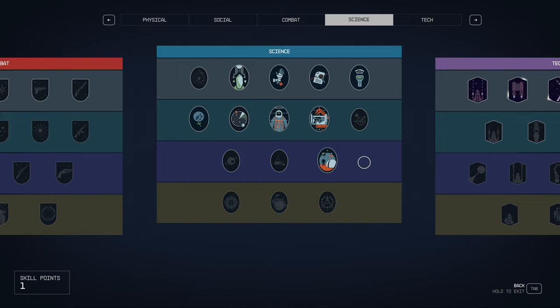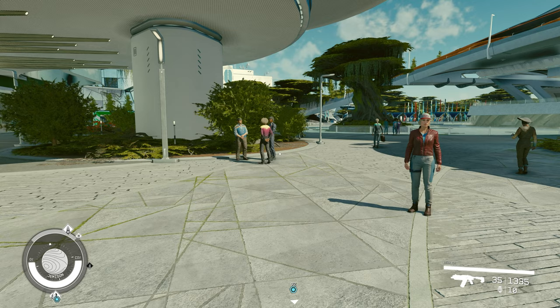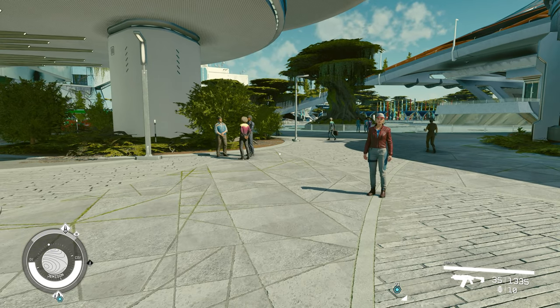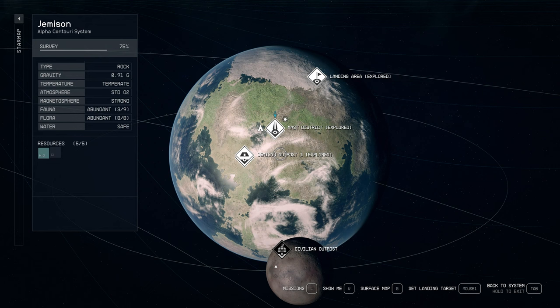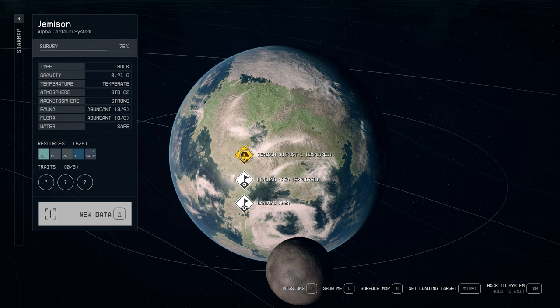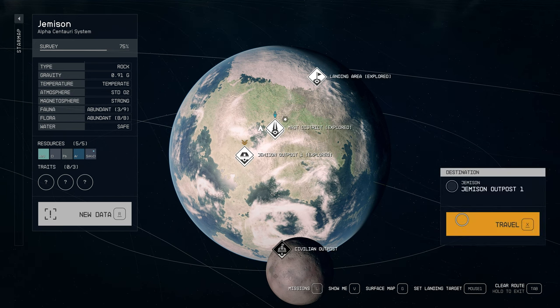So once we've done that, we need to head over to the lodge and I'll show you how to research the Amp. We are going to build a pharmaceutical lab in our hab anyway, so actually we'll do it there. I'm going to show you where I've set up my base — it's on Jemisin and it's the best planet I think for it. It has everything you need. There are a couple of other planets that you can do this on, but we do need three ingredients and they're all found here.